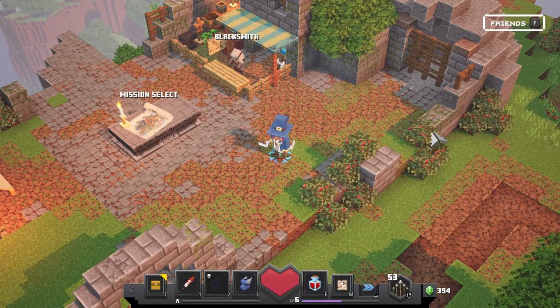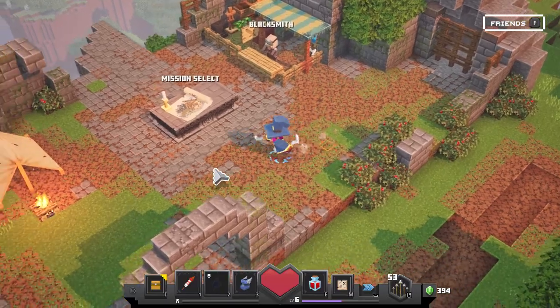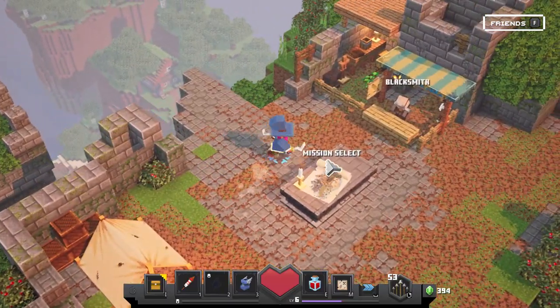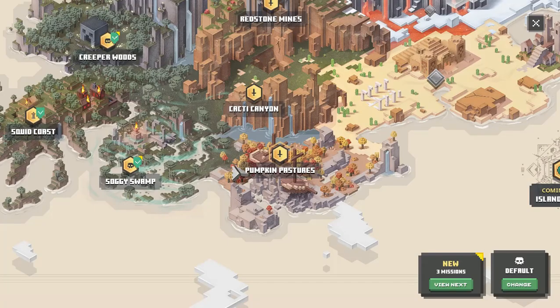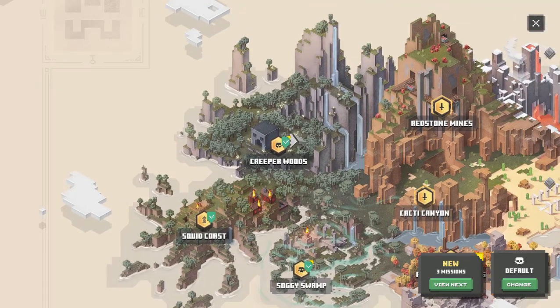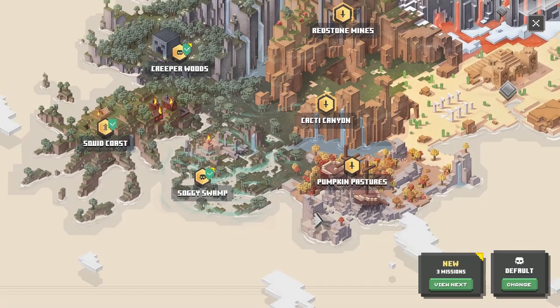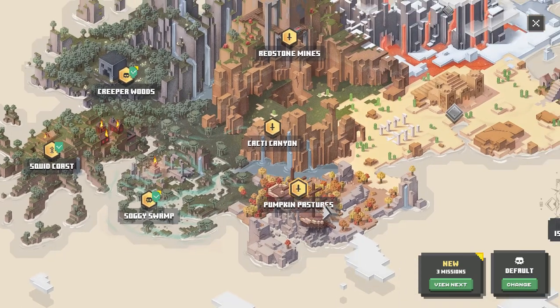Hey guys, back with part 3 of my Minecraft Dungeon series. So last time we did a mission in Soggy Swamp. Now we've got our tutorial done, we've started Creeper Woods, and we have Soggy Swamp done. Today I think we're going to head over towards Pumpkin Pastures.